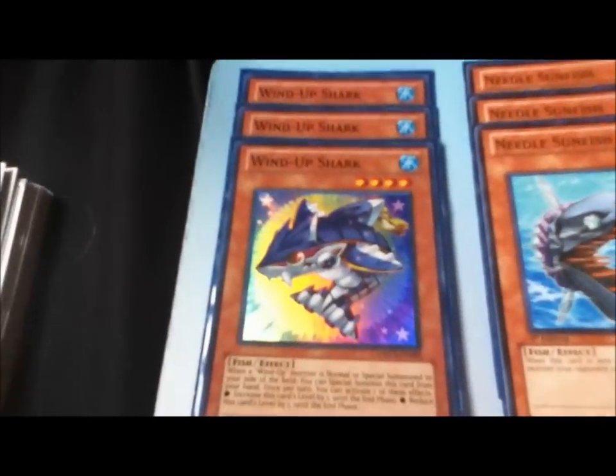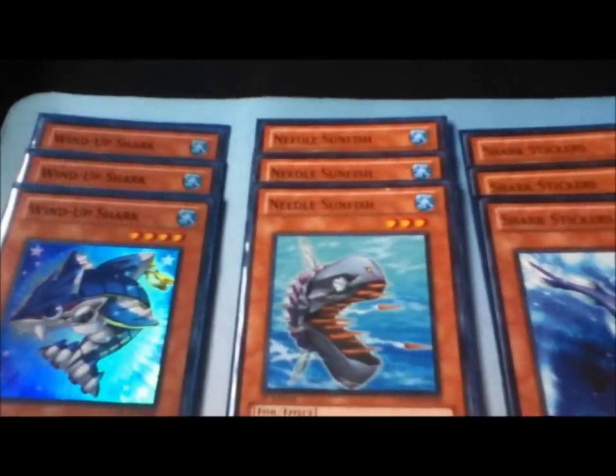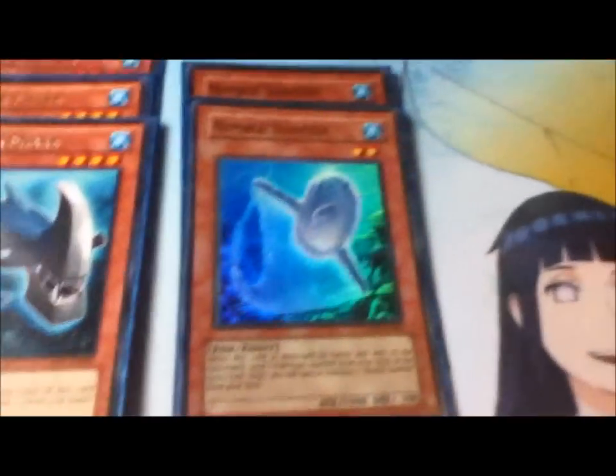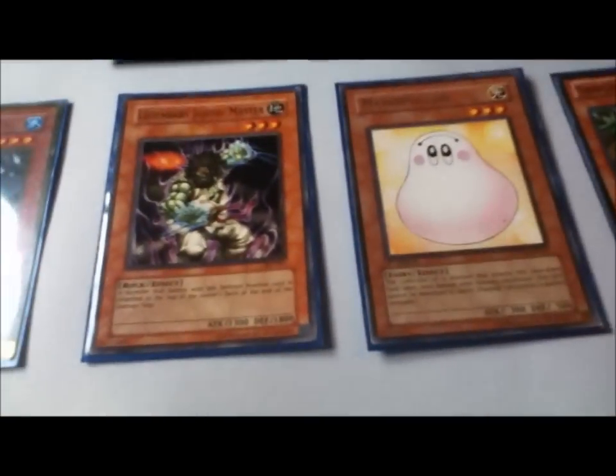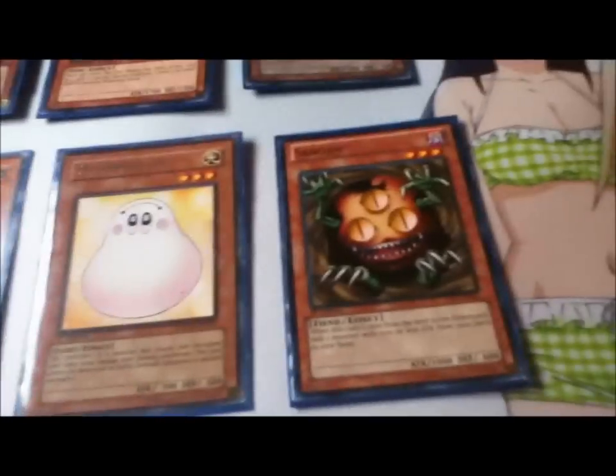First up on the monster board: three Wind-Up Shark, three Needle Sunfish, three Shark Stickers, three Hammer Shark. For an engine, I'm trying to use Nimble Sunfish. There's three Frilled Rhoba, one Snowman Eater, one Jujitsu Master, one Marshmallow, and a Sangan.